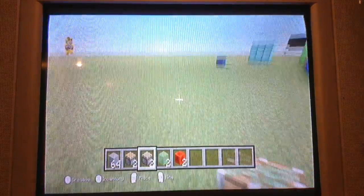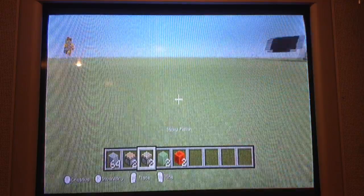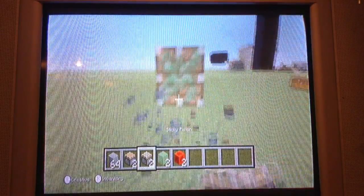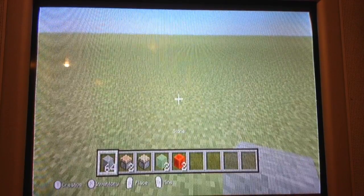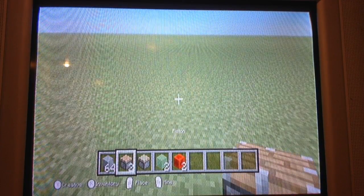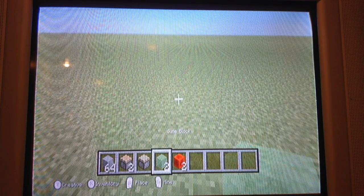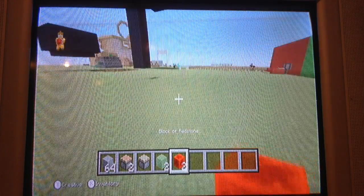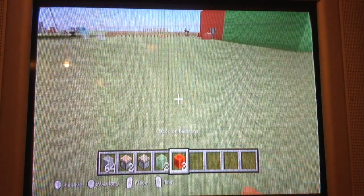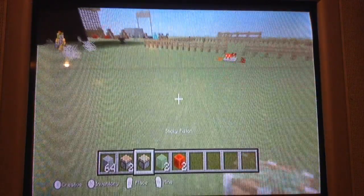Hey guys, it's Kervin or MineKervif and today I'm gonna show you how to make a piston airplane. This is what we need: some blocks, two pistons, one sticky piston, one slime block, and two blocks of redstone. This is mostly for when you're in survival.